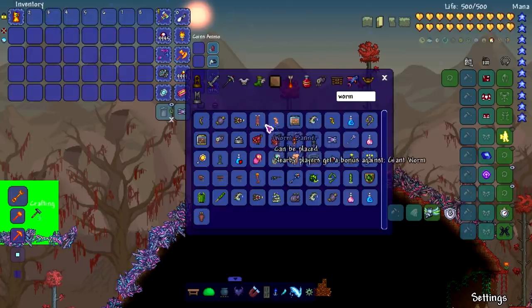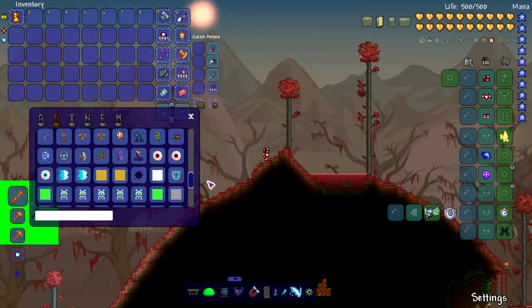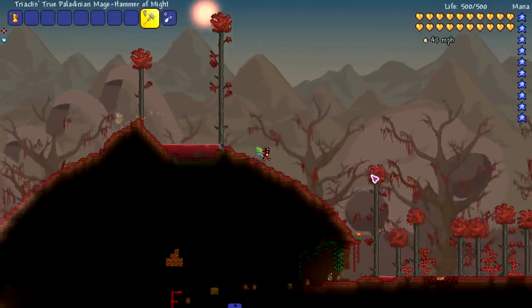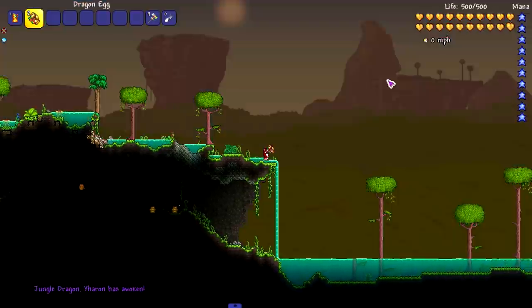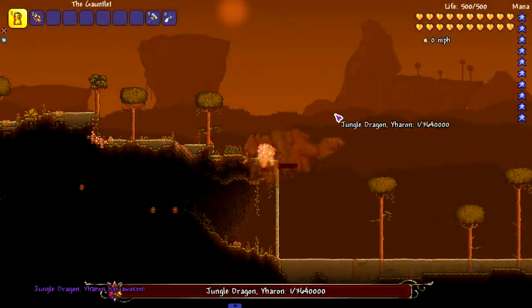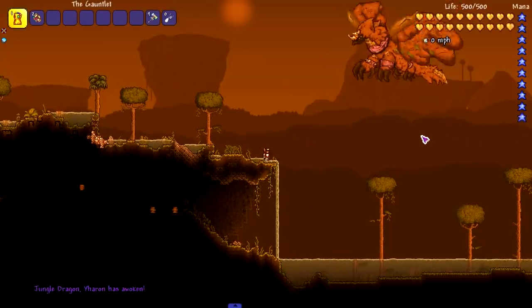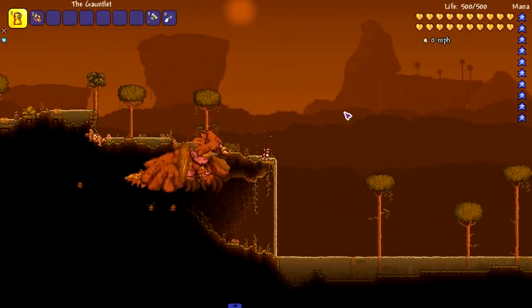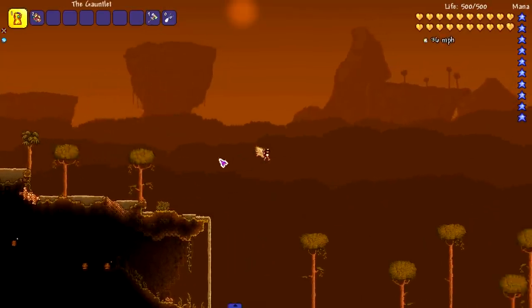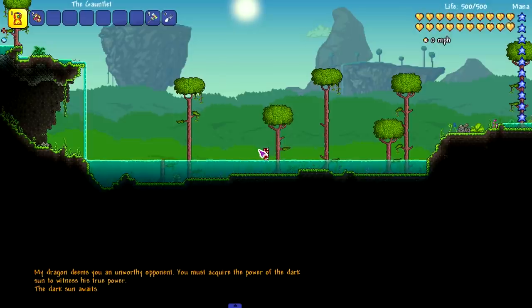At least those Calamity bosses didn't crash my game. Maybe it's how I'm spawning them that causes crashes. Let's test Yharon — going to the jungle. I'm expecting the same result of one health. Yeah, it looks like he's just going to stay at one health, yelling at me.